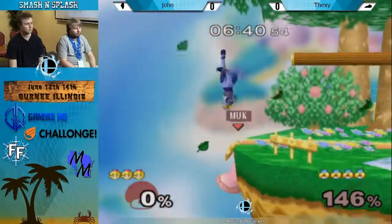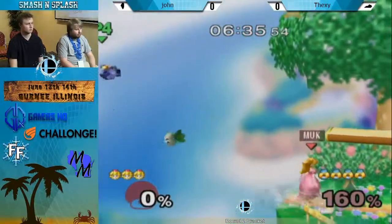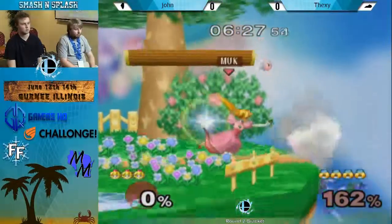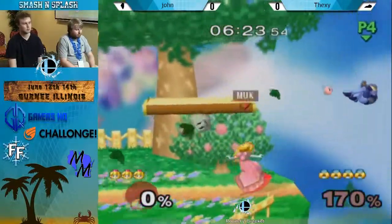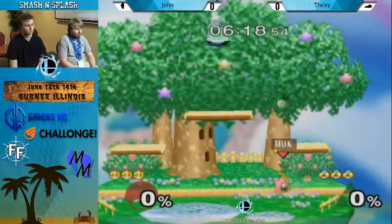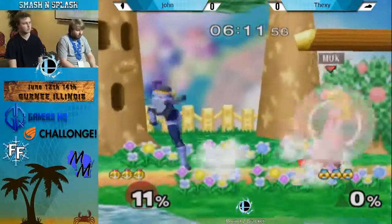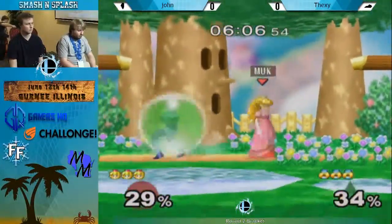That's a little annoying. Her back air is very good — she's just clinking with the turnip and leaving the leg out. She doesn't really have problems dealing with turnips, but you still kind of want to have them because they offer some measure of space control. And you might get a Stitch Face, and then almost every strategy we've talked about doesn't apply, because Stitches just wreck you.